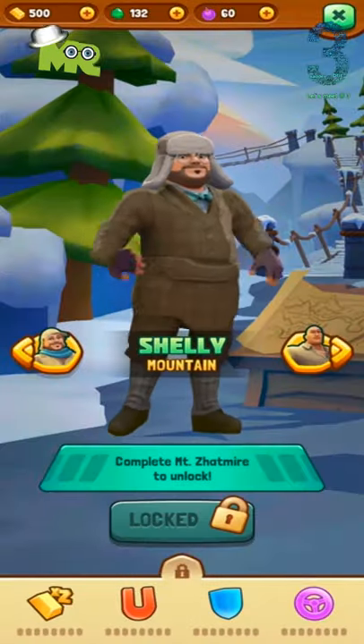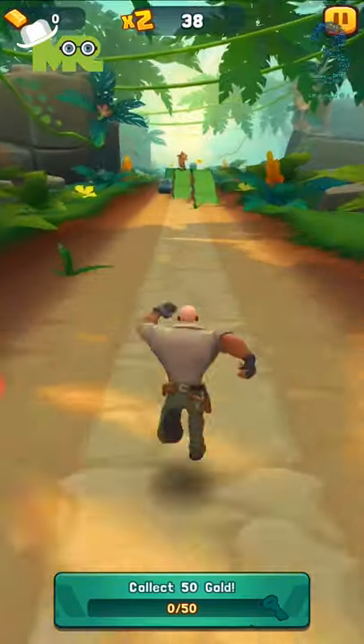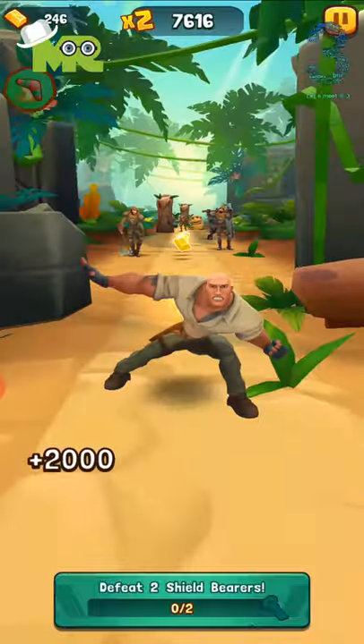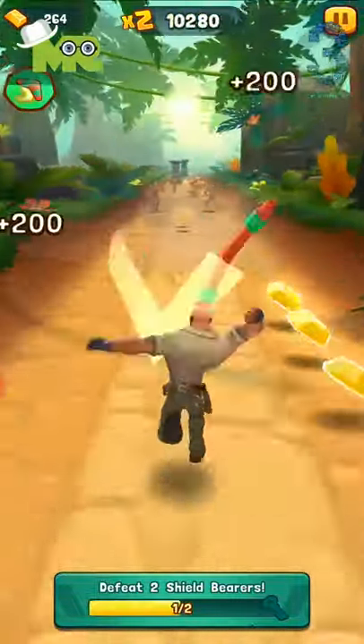Select your Avatar. Dr. Smolder Bravestone is the starting character. His special ability is the Boomerang — he will use it to clear enemies and obstacles for a short time.